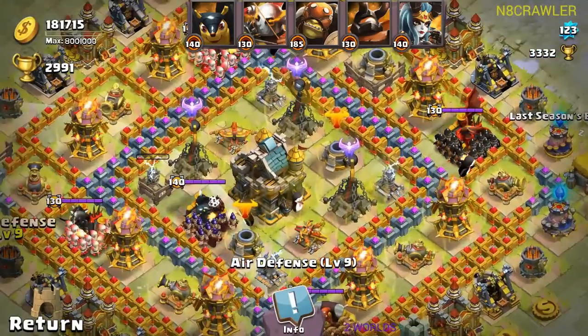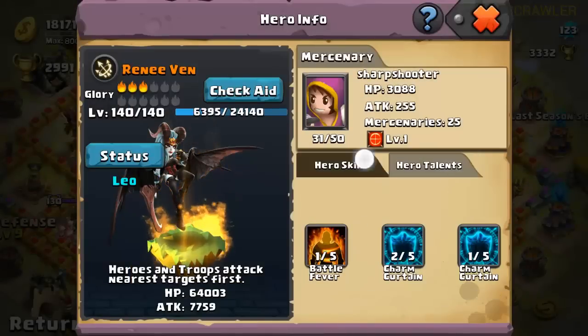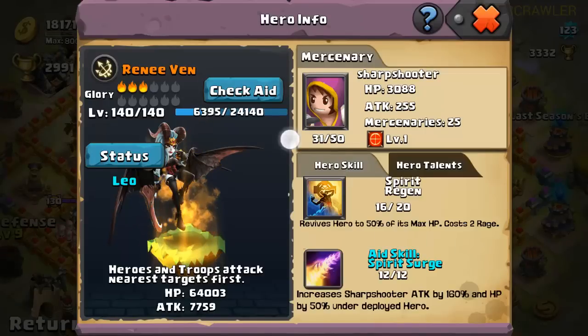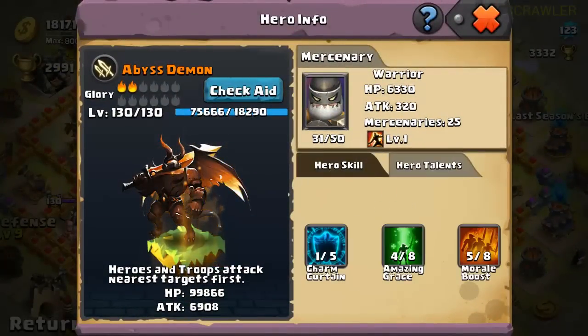Defenses are pretty alright. Now we came to the heroes where I can maybe help you out more. First we have Rini Venn with Leo — that's pretty nice. Some nice talents here, not so high leveled up but very nice. I have just bad talents myself. The mercenary troops are alright, and 16 out of 20 — that's pretty far for Rini Venn. 18 out of 20, wow — that's nice. Just see the talents, they are also pretty nice. Not bad.